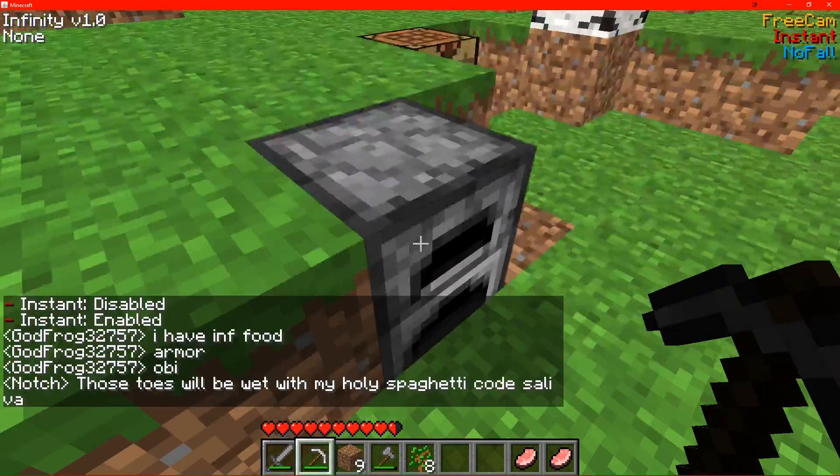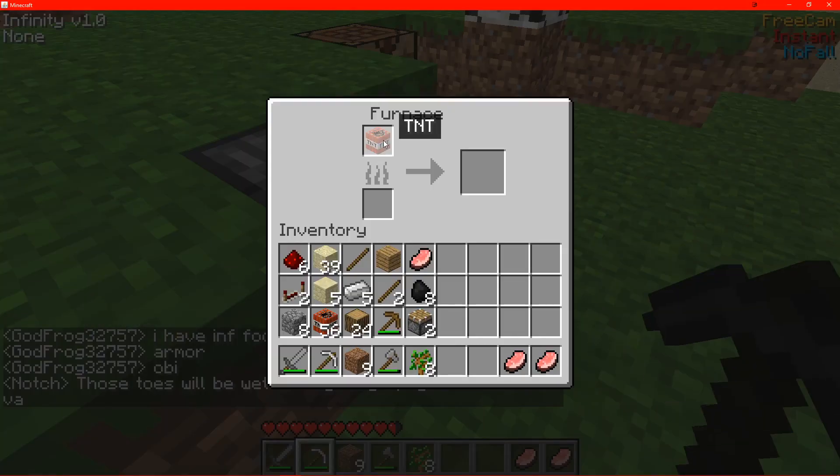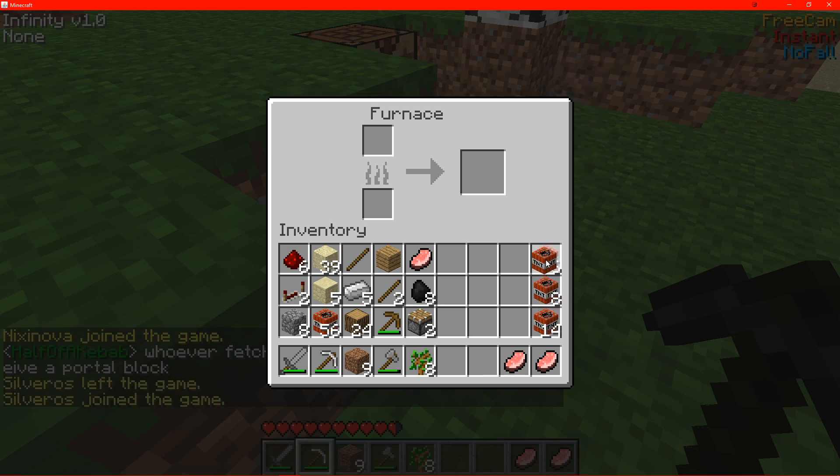Then switch to your pickaxe and just try to break it, then go into it, and wait until it actually breaks on the server. Now it broke, so you want to pull out the item, then right-click on your inventory, and you'll see that it will sort of like a duped item, like if you were in creative mode.